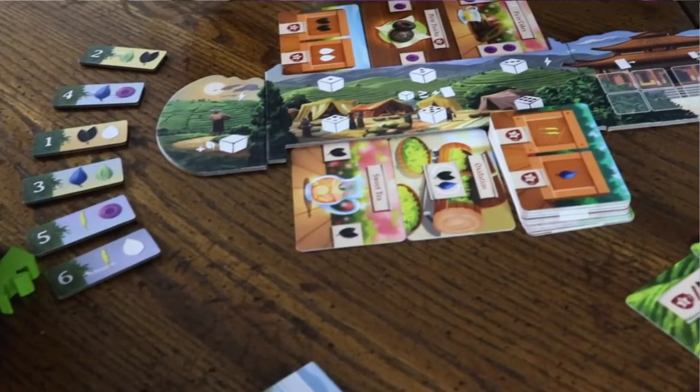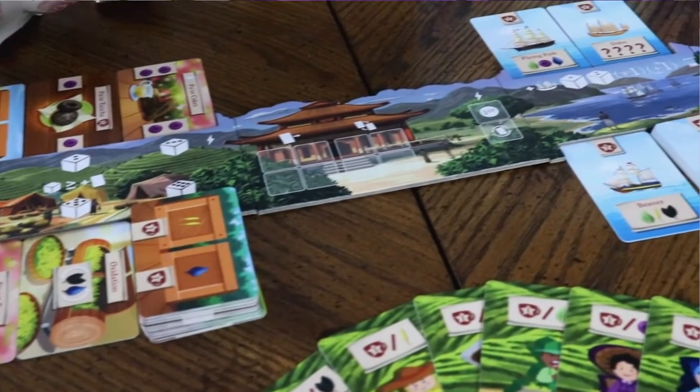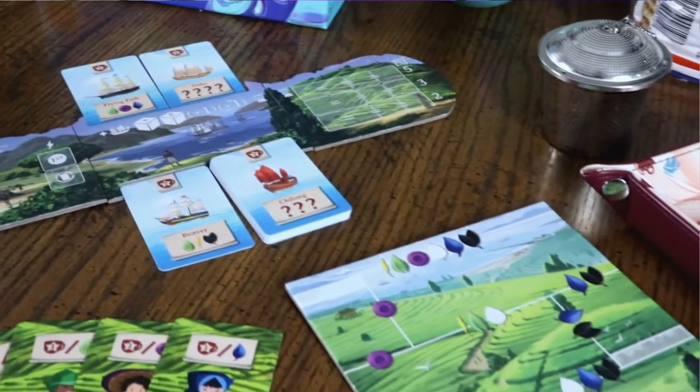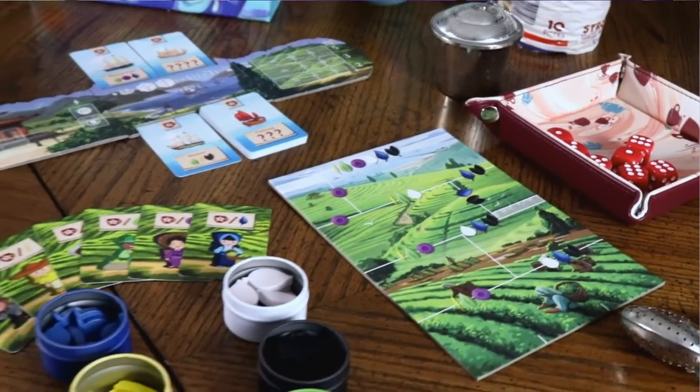It's another cup of boiling hot strategy, this time with the cozy two-player blend of mechanisms that will please any palate. Taking place in the Chai universe, this table set for two has players racing to be the most successful tea producer before the end of the game.